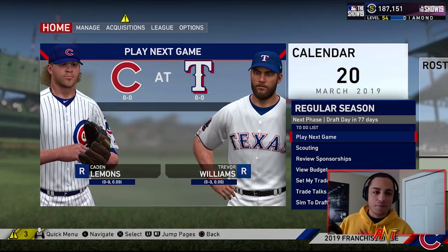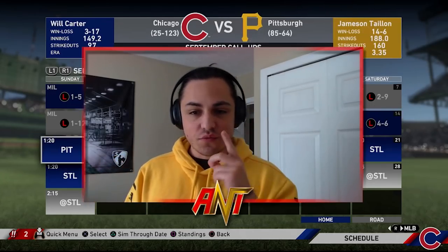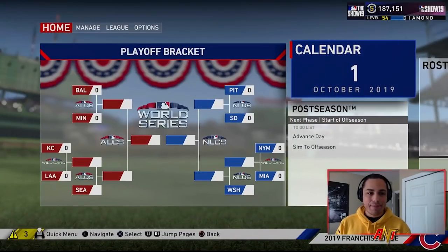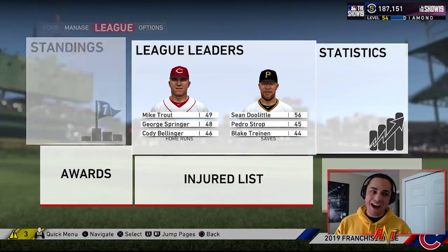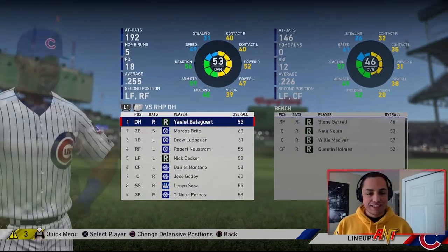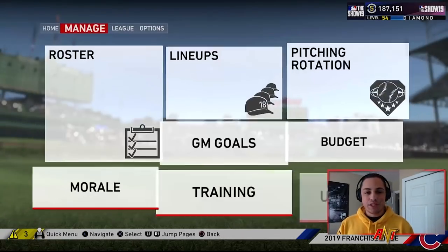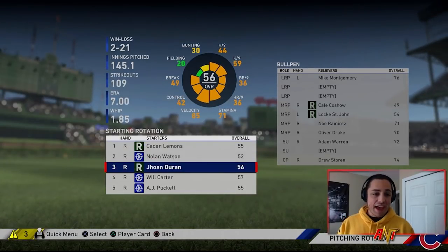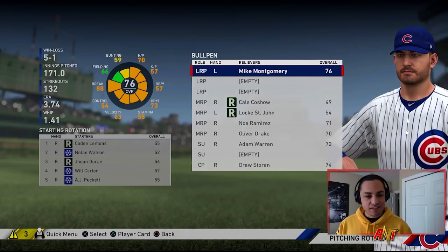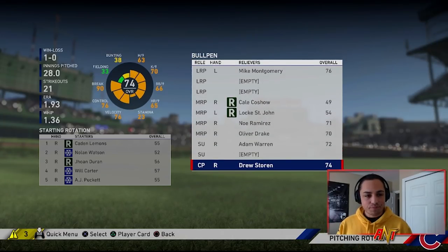Let's simulate and see how season one plays out. You can really tell we're bad — that's how the season ended: 28 and 134. No league leaders or awards, which I'm super shocked about. We went up in speed rating though, which is good. Everything else is pretty bad. Looking at the bullpen, Mike Montgomery was okay — that's something I can work with. Not great elsewhere, but we can maneuver through something.